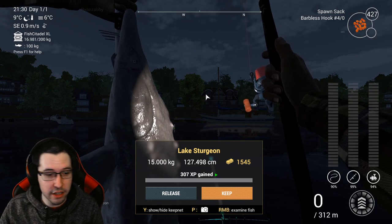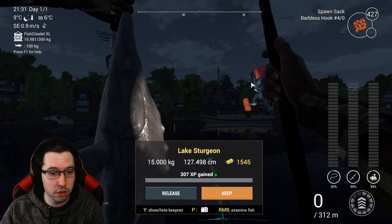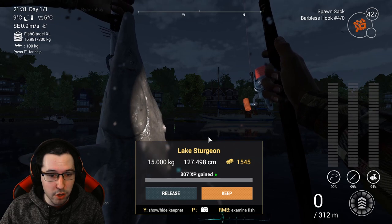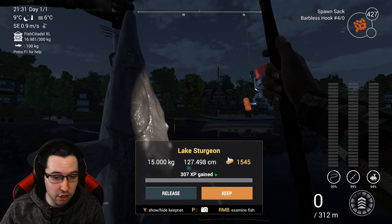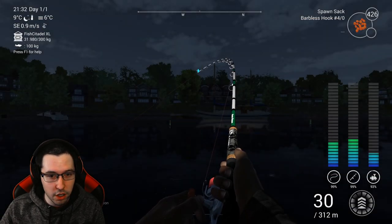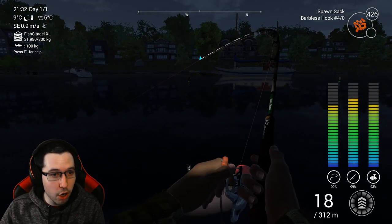I did go ahead and catch a sturgeon — sorry about the beeping in the background, that's just the other rod going off, which you'll hear now that you have bottom rods and bells. You get a lot of XP and money for sturgeon, even more so than catfish. I'm using a higher-end rod and still getting the green arrow, so if you catch a sturgeon on the rods I suggested you'll get even more XP and money for it.